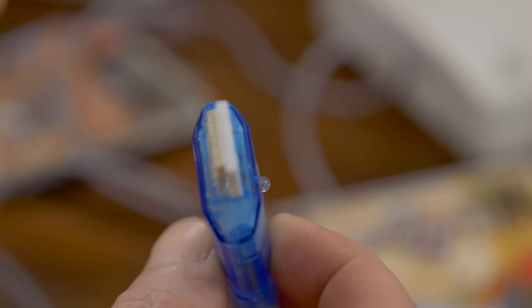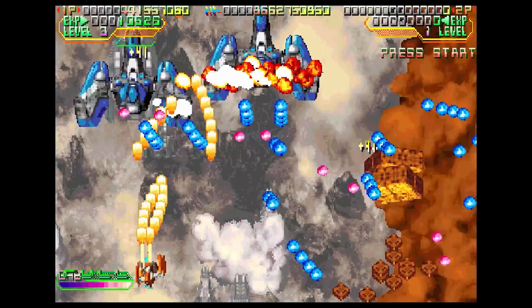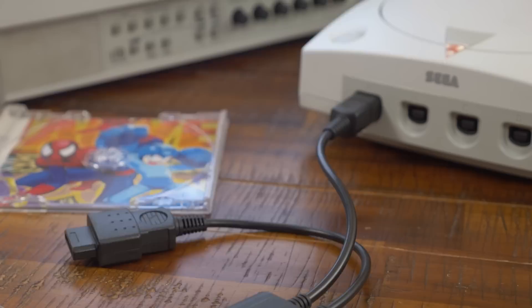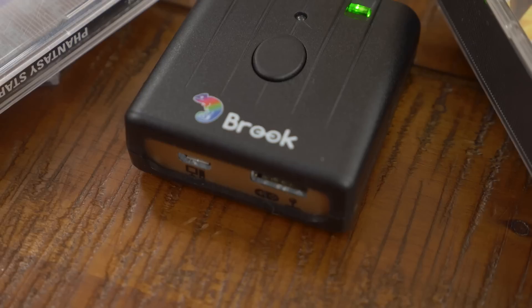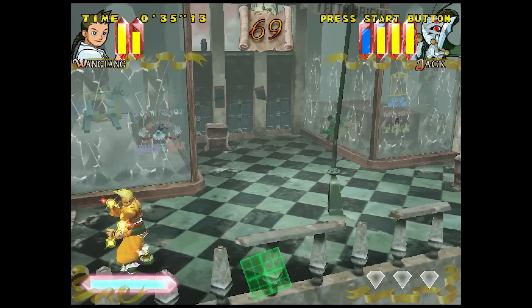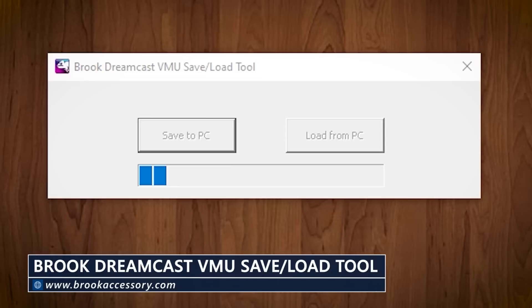The easiest and most successful way of backing up Dreamcast saves is using the Brook Wingman SD wireless controller receiver for the Dreamcast and Sega Saturn. Even though its primary function is to let you use other controllers — like the Xbox One controller — the lack of a VMU slot would be problematic for the Dreamcast, so Brook had to implement its own save file storage via internal memory into the receiver. This gives you the option of backing up the contents of the virtual VMU wholesale to a PC using a USB cable and an app downloadable from Brook's website. You can of course restore saves using the same app.